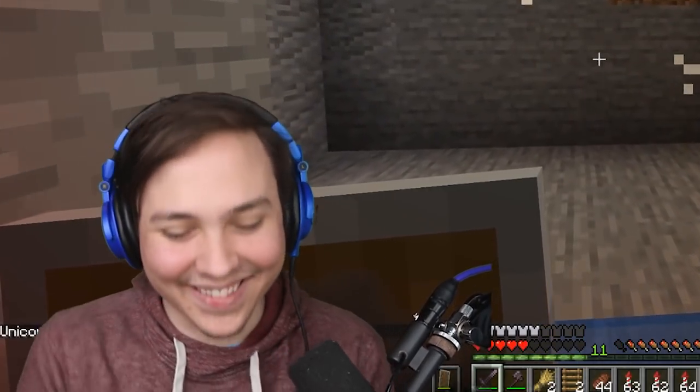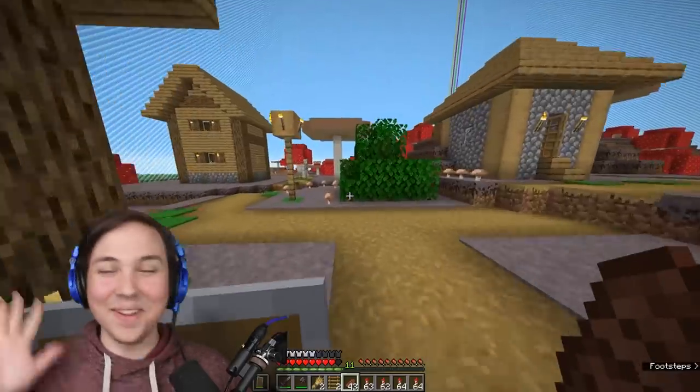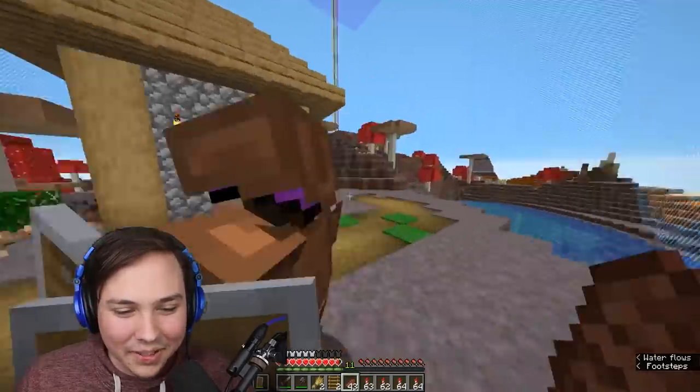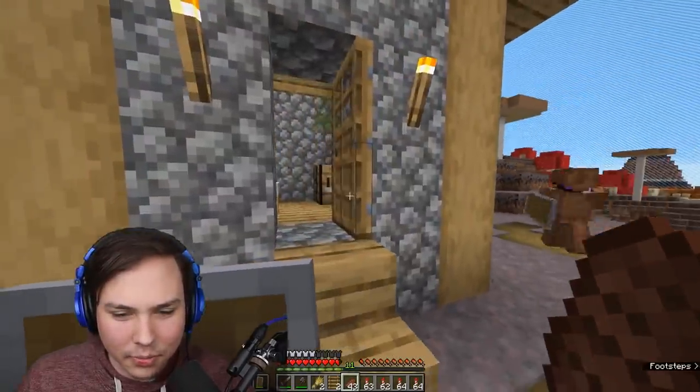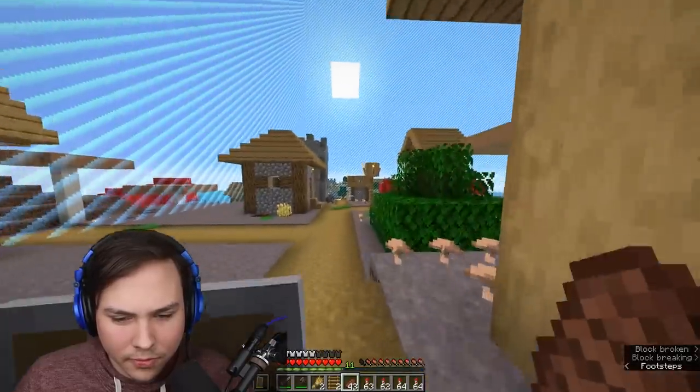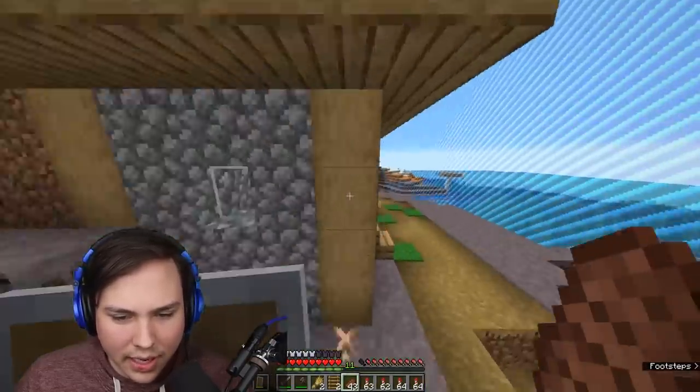It was a good play, I'll give you that. Okay, so Unicorn was the one in the village, meaning Unicorn's at five points - Logan's technically beating you. This door is open... don't worry, I don't think you'll beat me. I'm surprised you went for that village, not gonna lie.